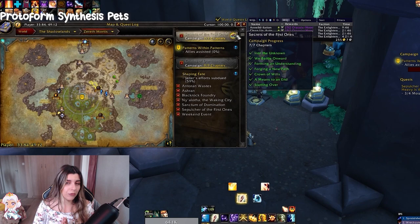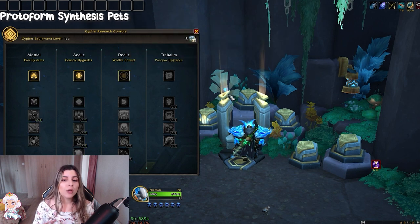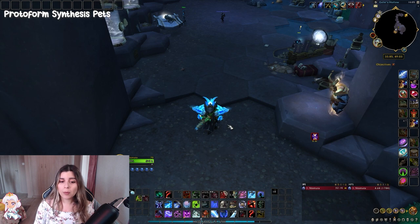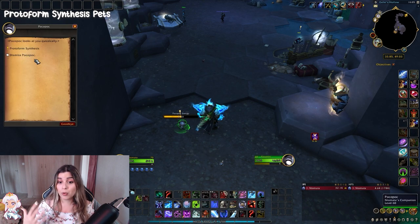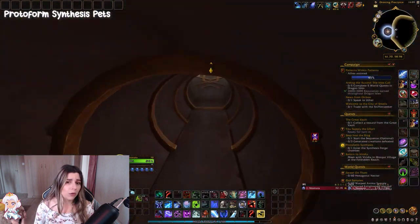First of all you need to unlock the Protoform Synthesis. To do that you need to complete the first three chapters of the main campaign in Zareth Mortis. Next you need to research the Cypher console called Dialic Understanding. Once fully completed, summon Pocopop and he will offer you the quest called Protoform Synthesis. You just need to escort him there and you will unlock this system.